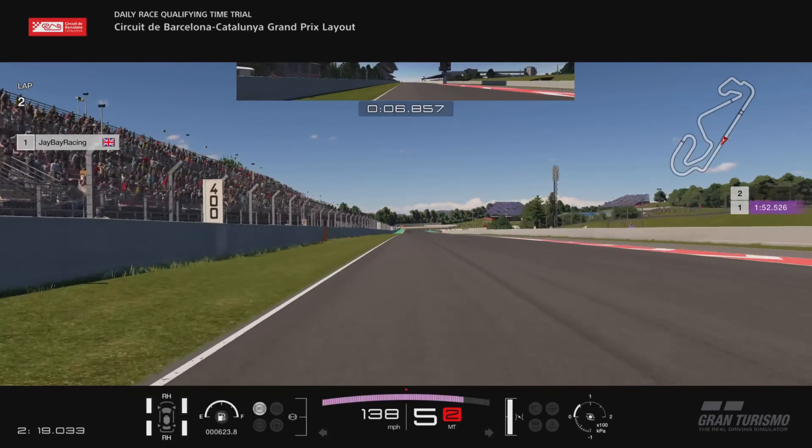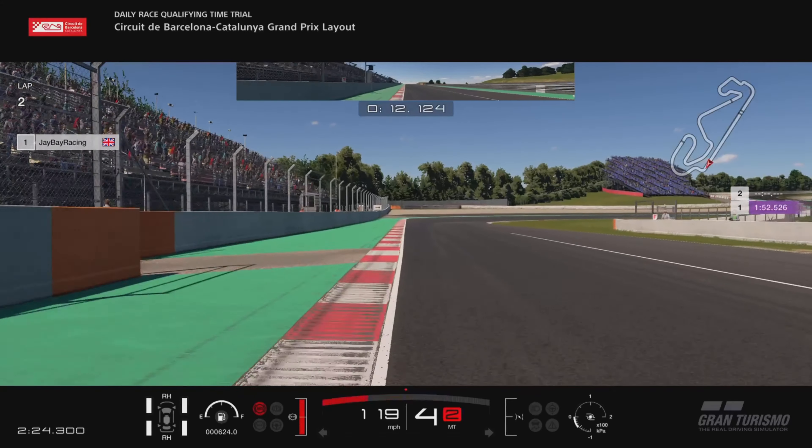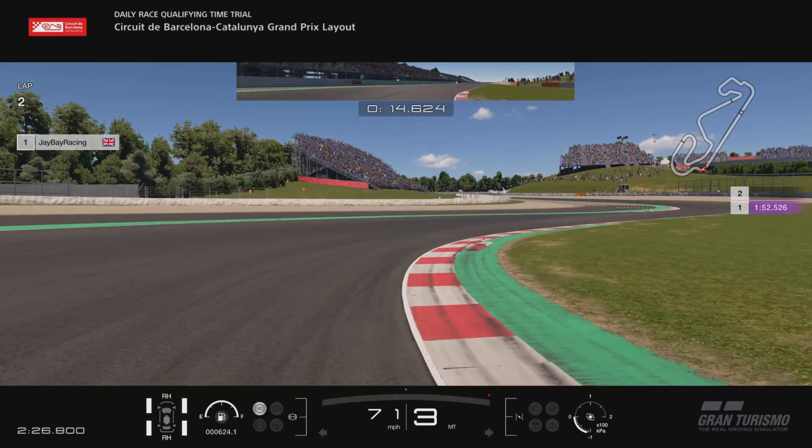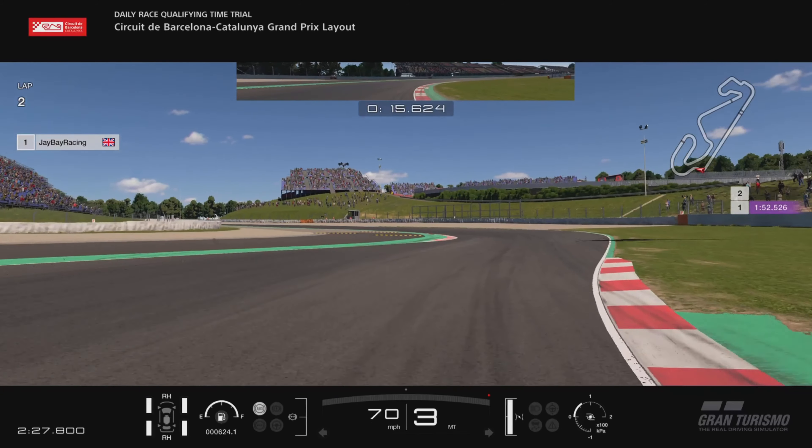The first brake marker I'm looking out for is just in between the black signal lights and the 100 board, so braking about halfway between those. Staying out on the kerb here into third, then turn in and get your right tyre just over that little sausage kerb on the inside.